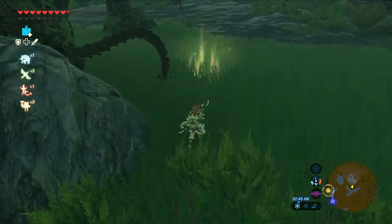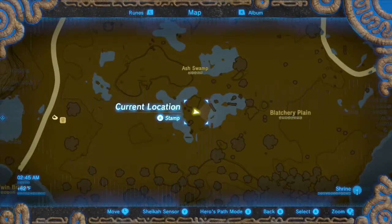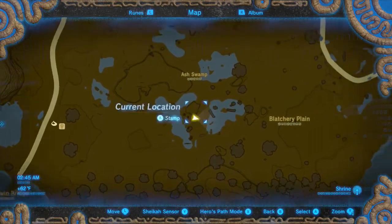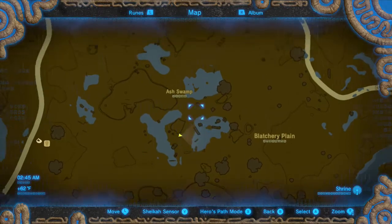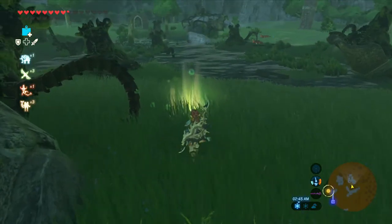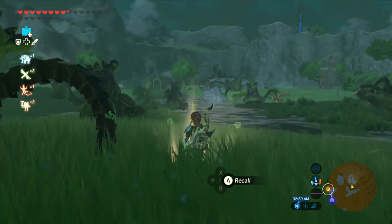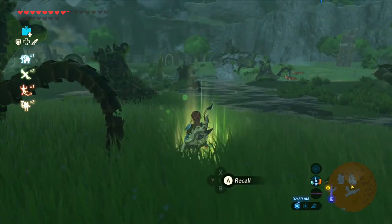I found it! Specifically on the map, it is right here — between these two lakes, kind of in the ash swamp. But this is our final memory — the last thing that Zelda wanted to show us.